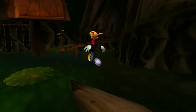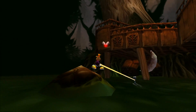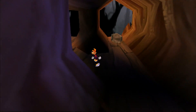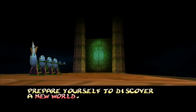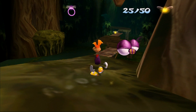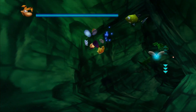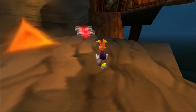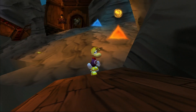One thing Rayman does really well is slowly presenting new challenges every couple of levels. In the Marshes of Awakening, the player grabs onto Sam's scarf through a water skiing segment. In the bayou, the player needs timing and precision to make it past rolling barrels. From here, the player enters one of the three gates guarded by the teensies. If the player has enough lums they will allow Rayman to enter the next quarter of the map; if not, they'll need to replay previous levels. The teensies let the player move on to the Sanctuary of Water and Ice, where a new puzzle element is presented.